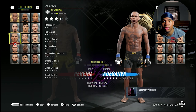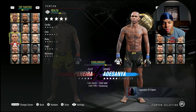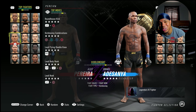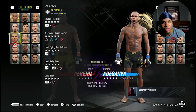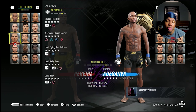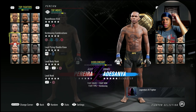He has 93 cardio which is surprising, 97 chin — crazy — 92 body, 94 legs, and 92 recovery. This dude is crazy. He has a five-star lead hook (left hook), five-star lead body hook, five-star double flying knee, five-star kickboxing combinations, and a five-star roundhouse. He might be the counter. Honestly, footwork-wise he might be better than his in-game rating suggests. Let's get into the next fighter.